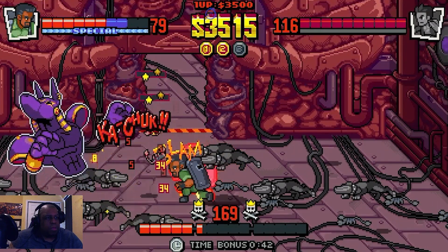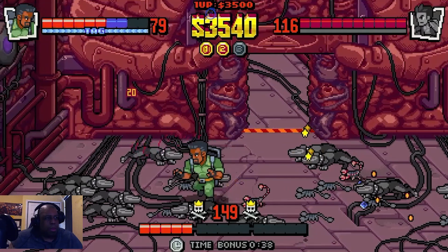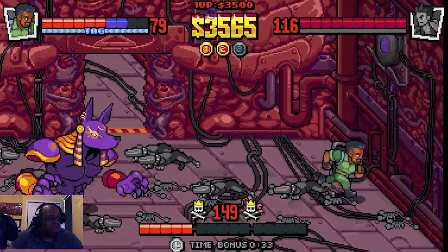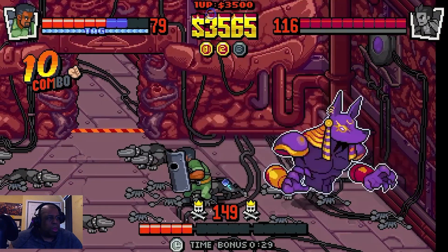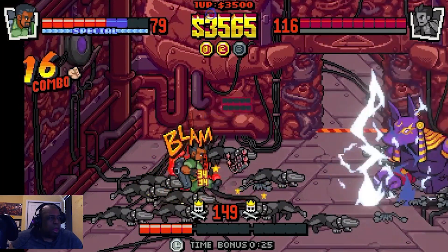BAM BAM BABY! Push him back, get out of the way. The main strategy is to get him hit by those other enemies when they come in. I had to run past — nice hit, nice hit.